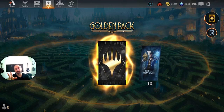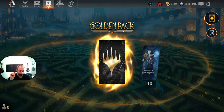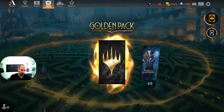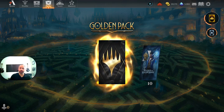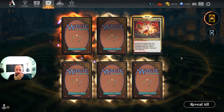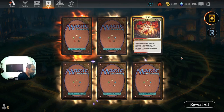Welcome to the Jank Brews stream for Murders at Karlov Manor standard format. The set came out a couple of days ago but I've been busy and haven't had a chance to play or brew more than one and a half decks. We're just going to crack packs, look at cards, and see if we get some excitement from existing brews or new brews. Starting with the golden pack — we got War Leader's Call from the new set, an enchantment. Creatures you control get plus one plus one, and whenever a creature enters the battlefield, War Leader's Call deals one damage to each opponent. Definitely some fun stuff to do with that.